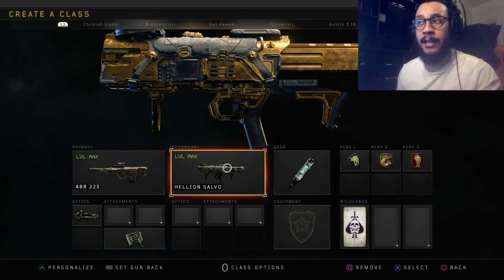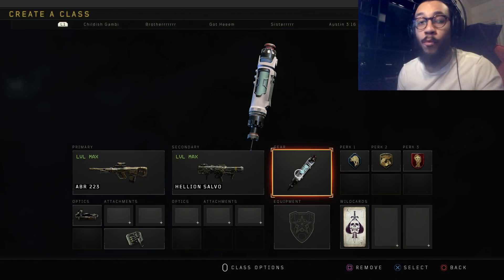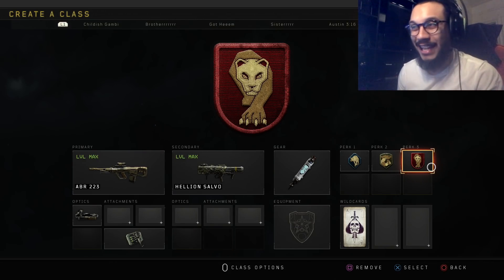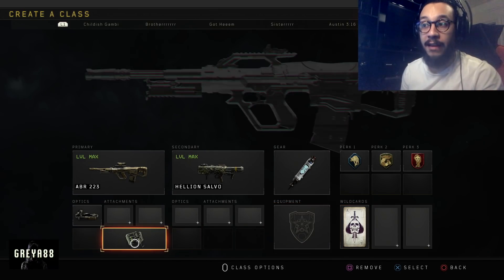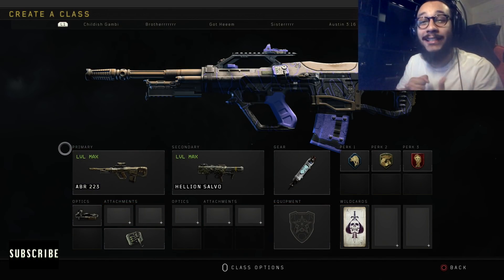Our secondary is a launcher to shoot down UAVs, razor wires, and barricades. Our gear is a stim shot so we can heal up more often. Perk one is Scavenger so we can pick up ammo off the floor. Perk two is Gung-Ho so we can aim faster while on the run. Perk three is Dead Silence so enemies can't hear us coming. And finally, we need the wildcard for that primary operator mod.